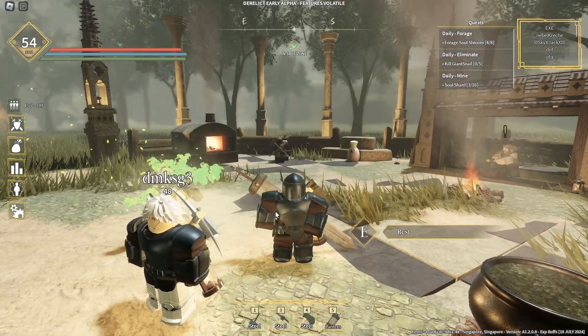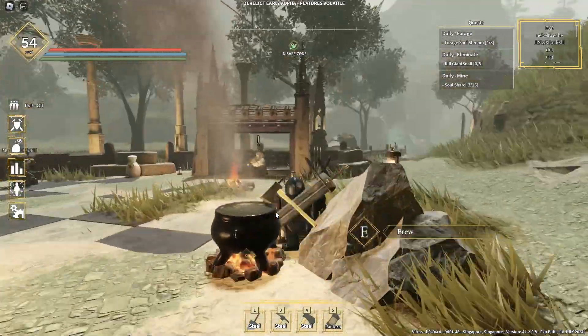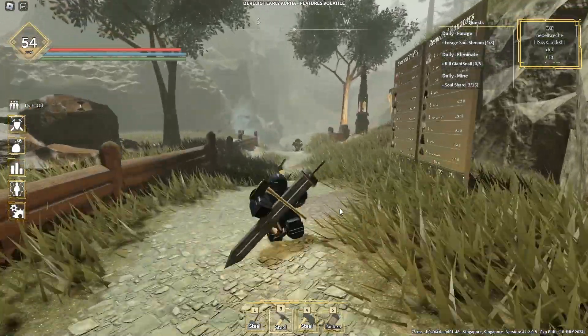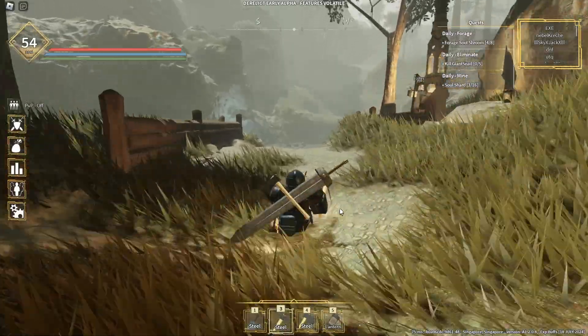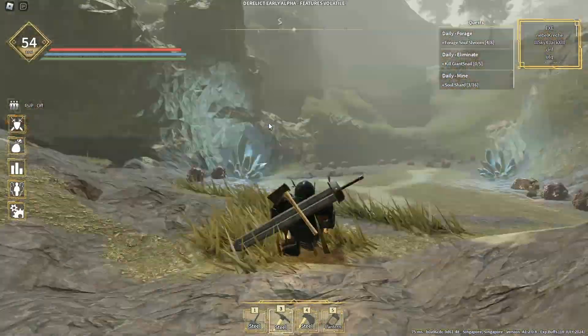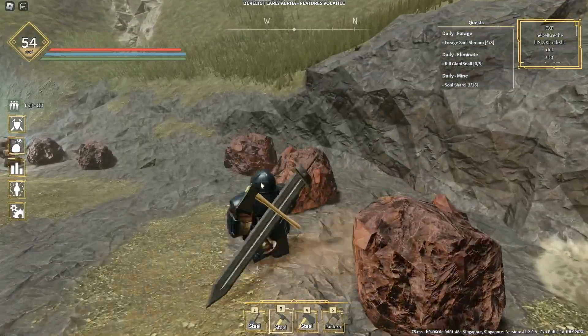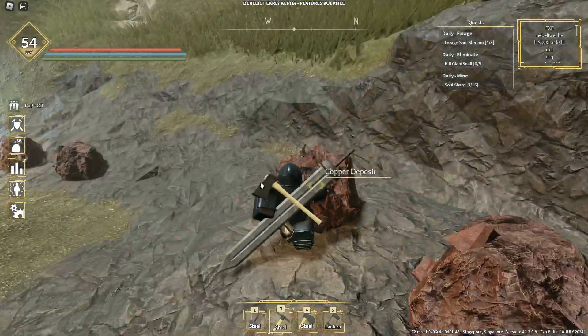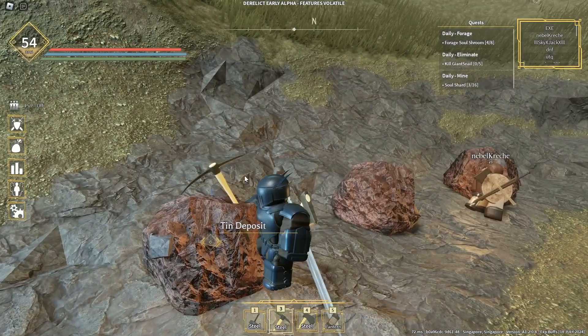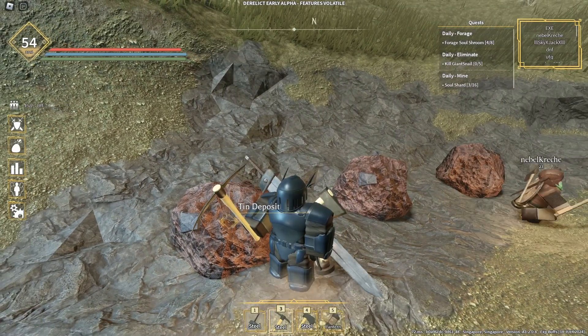Come over here at Gideon's Camp and just follow where I'm going. You should be able to find tin ore spawners. As you can see here, you'll be able to find copper deposit, copper deposit, copper deposit, and right over here you'll be able to find tin deposit.